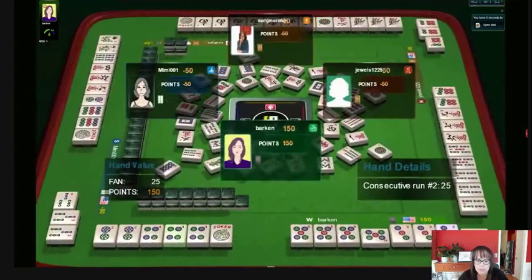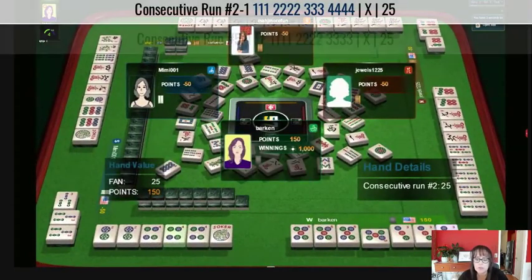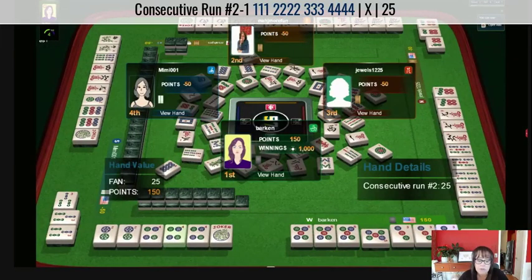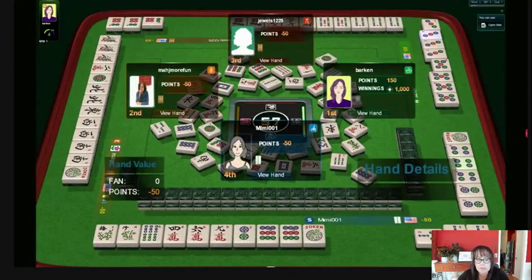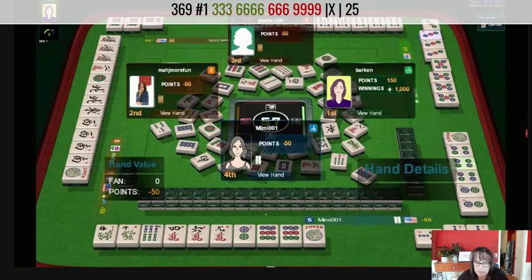Two-three-four-five — I thought they maybe were going to do three-four-five with flowers, but instead of a pair of flowers they have a two dot with a joker. Two-three-four-five pung kong — that's a great hand. This six dot exposure over here hurt their hand because I think they were maybe trying for the first hand: three-six in bams, six-nine in dots. They committed early with a pung of threes.